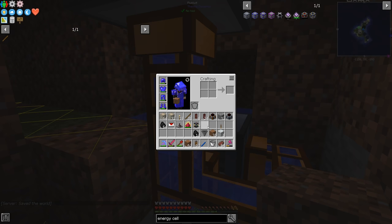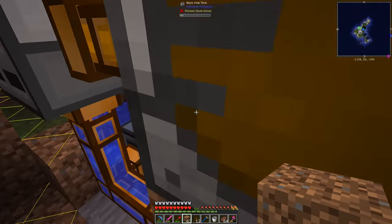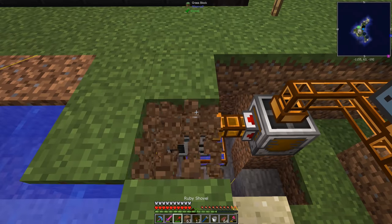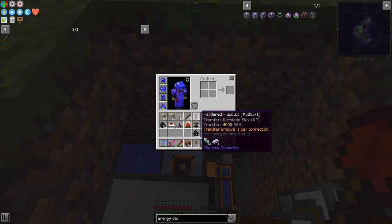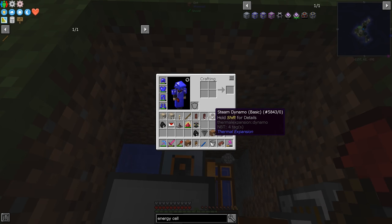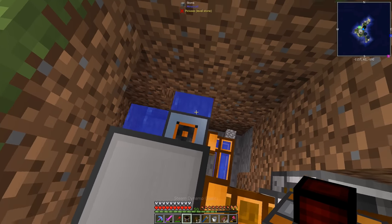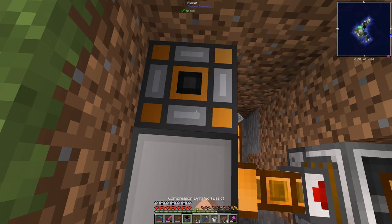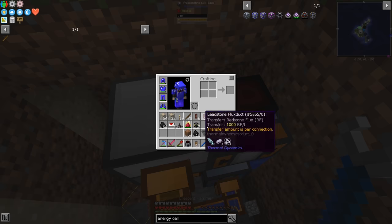We need power into that, which we will do. I was trying to bury it but we're not gonna be able to do that, so it's whatever. It's not permanent, and I keep reminding myself it's not permanent. Put that there — let's go ahead and flip it. Then we'll just use some leadstone for now. Alright, so that has power.